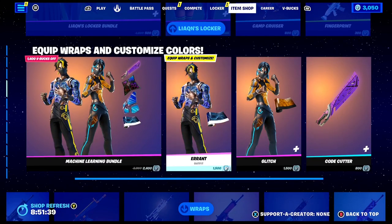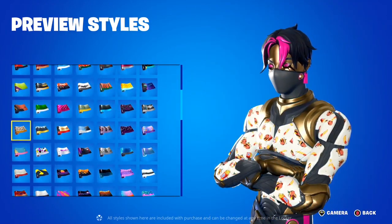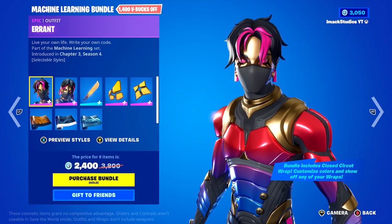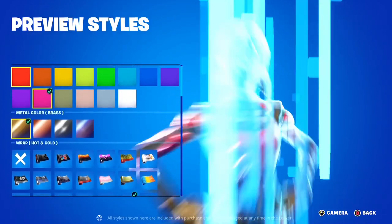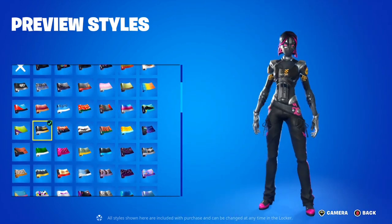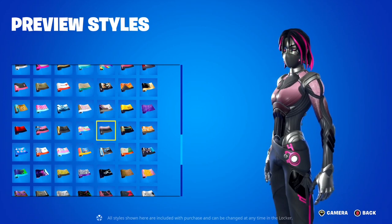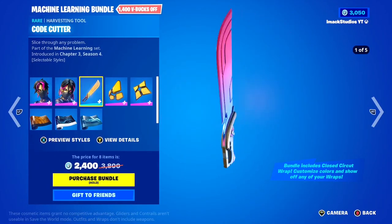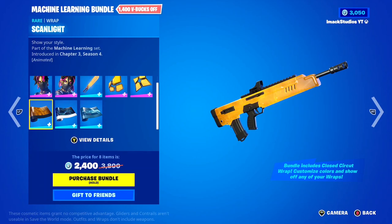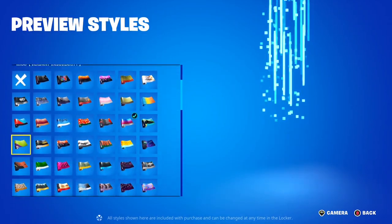The Machine Learning Bundle is back today. In this one, you've got the Errant Skin with the Glitch Skin, and these ones are literally fully customizable skins here inside of Fortnite. What's so good about these skins is that you can pick any wrap you own and use that wrap to fully customize the skin, which is absolutely insane. You can literally pick what color you want and then what wrap you guys want — I've got the Planetary Wrap and Darth Vader's wrap right there. In the bundle you also get the Code Cutter Pickaxe, the Signal Server Backbling, the Power Panels Backbling, and three wraps included to start you off with customization. I love those skins so much, and the fact they're so customizable makes them definitely worth it.